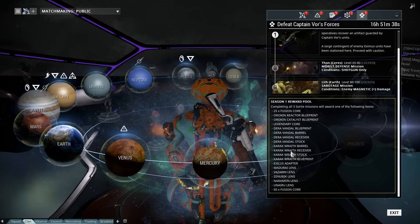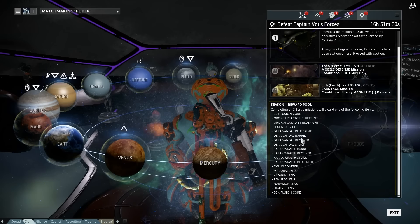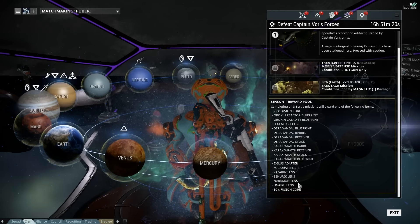The Dera Vandal and the Carrick Wraith are now buildable. All the parts are located within this system. The only lockdown on this is you have to be Mastery Rank 4 to do it. It's the lenses that get me — I don't know what the lenses do, but that could come with the new sniper revisions.